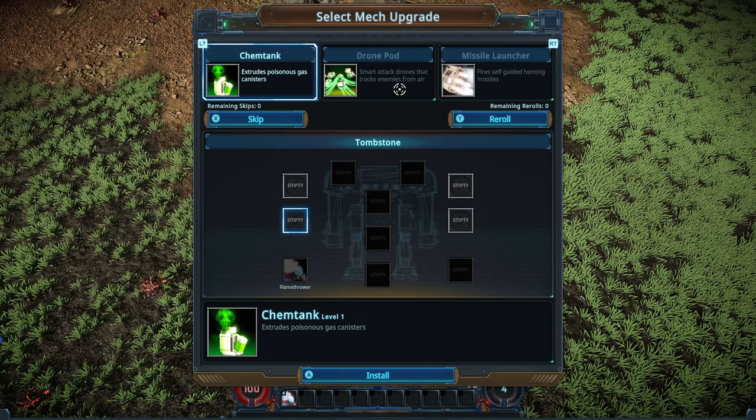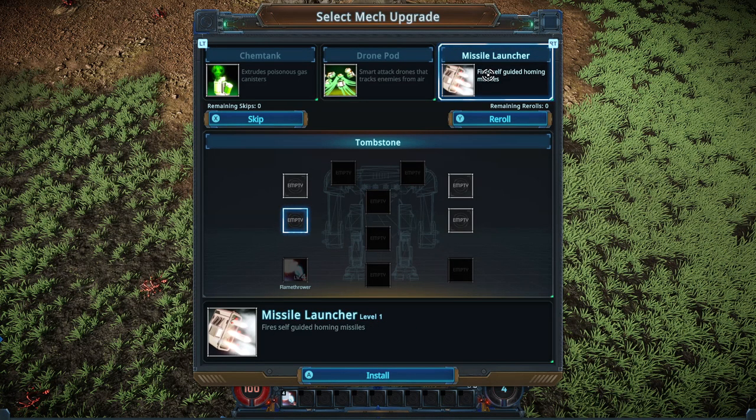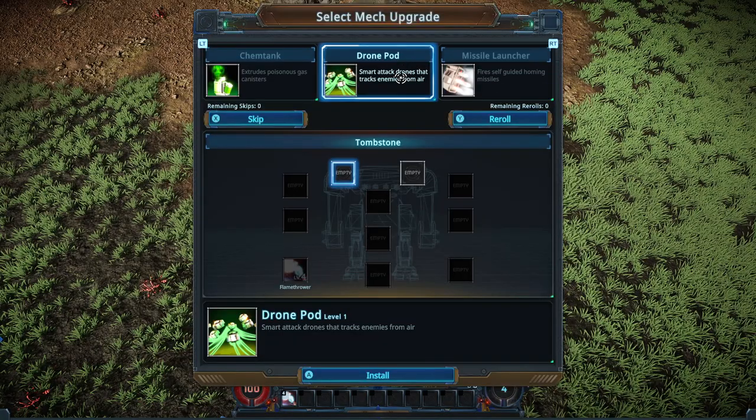The chem tank is basically the same as holy water from Vampire Survivors — it creates no-fly zones where the enemy cannot go without taking a bunch of damage. We've got the drone pod, which drops a bunch of drones onto the surface that attack enemies. We've also got a missile launcher pod that will occasionally fire a missile at the enemy. I like the idea of drones, so let's try that out.